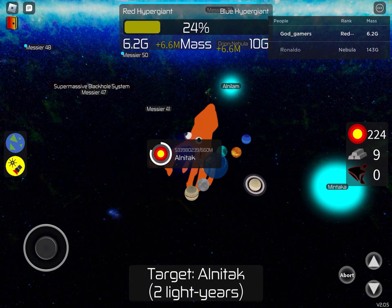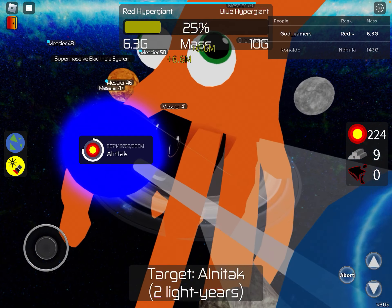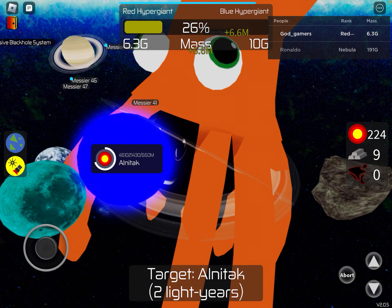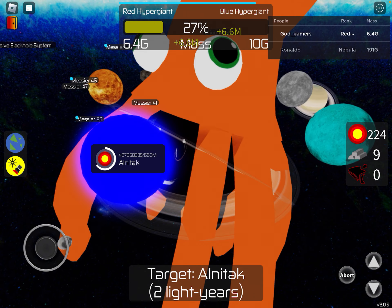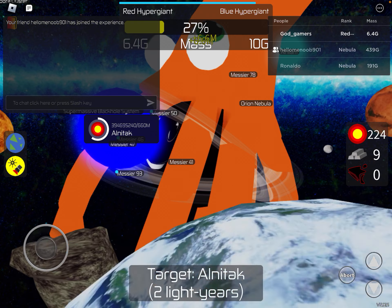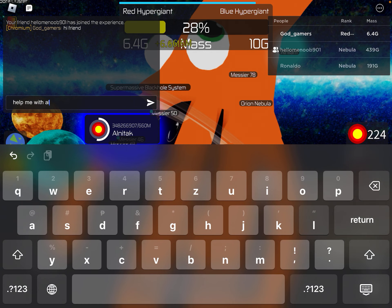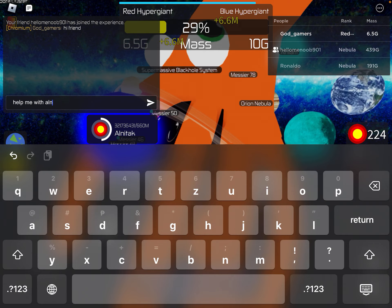We can help each other: whenever two people go to the same planet they're consuming, if they're both bigger than the planet, they can consume it together. Hi friend! Help me with Alnitak.